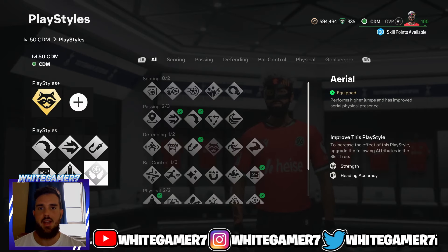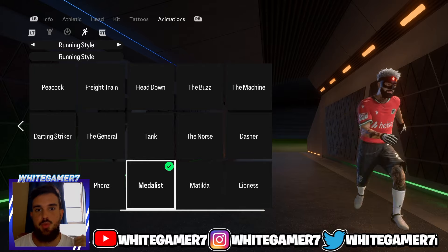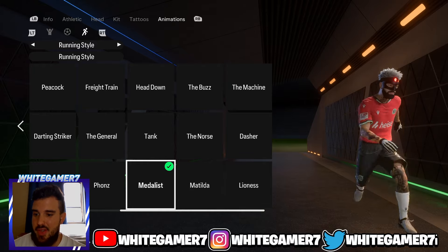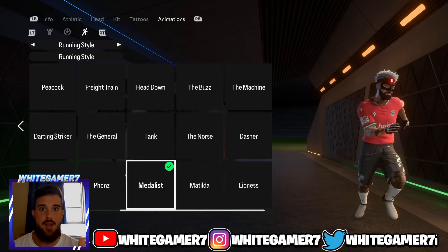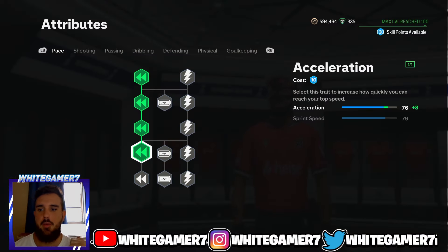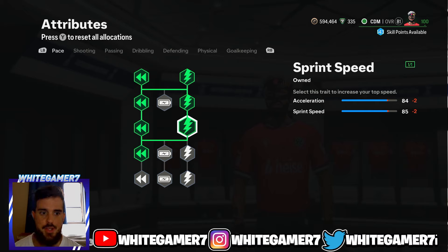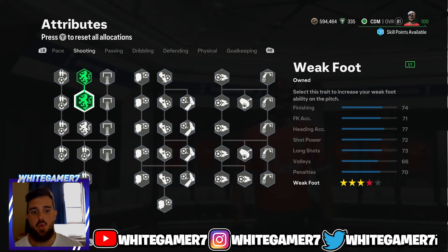For the running style, I recommend the Medalist — it was good last year, it's still good this year. Remember you can go with whatever running style you prefer. For the skill tree at level 50 you're gonna have 87 skill points. Get these four Acceleration nodes and then get these three Sprint Speed nodes. This gives you 84 acceleration and 85 sprint speed, which is really good for a CDM at level 50.